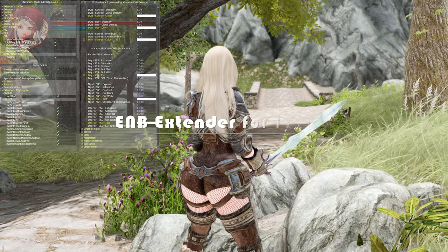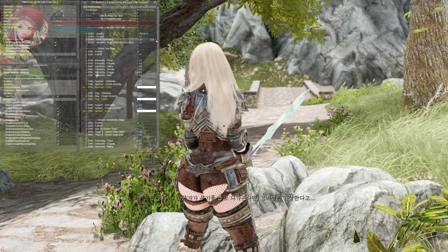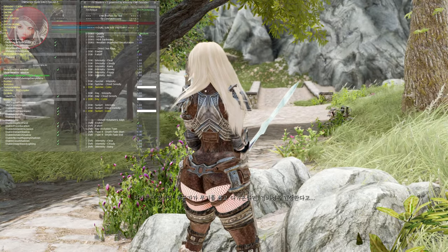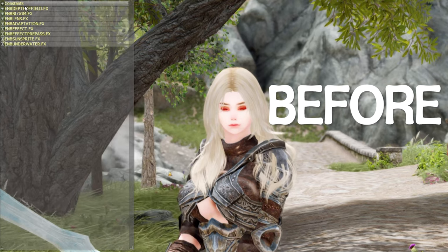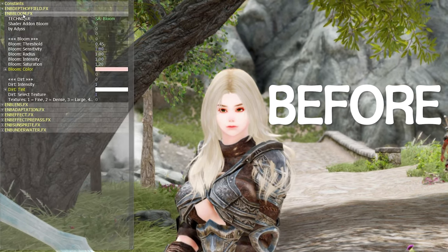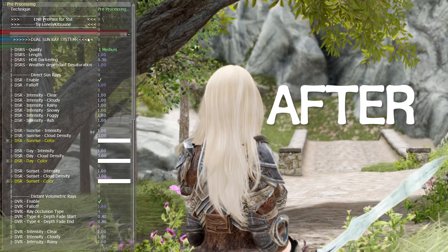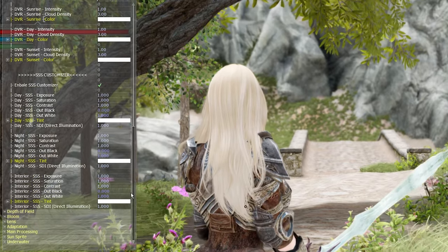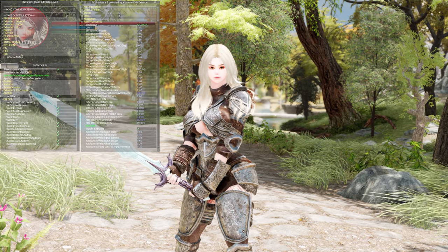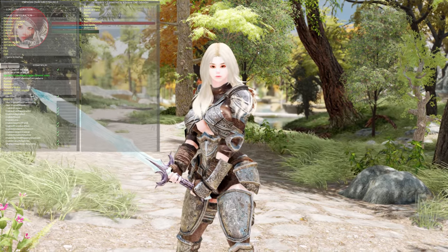Next, I will introduce ENB Extender for Skyrim. ENB Extender for Skyrim is a KyLoader plugin that extends the ENB for Skyrim. This plugin allows you to set different external shader variables for each weather and implements an external shader caching feature. It saves and loads the shaders that used to be recompiled every time in the cache. Moreover, it adds a Save and Apply button that performs both tasks with one click, and many features that let you design and adjust the shader's GUI as you wish.